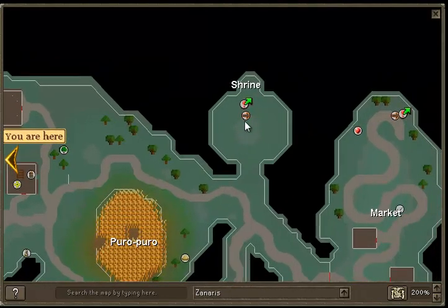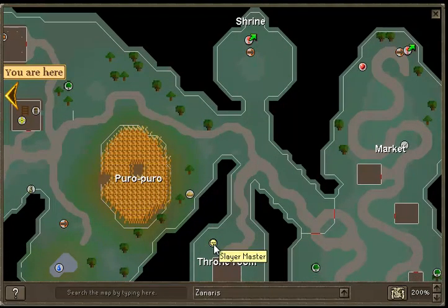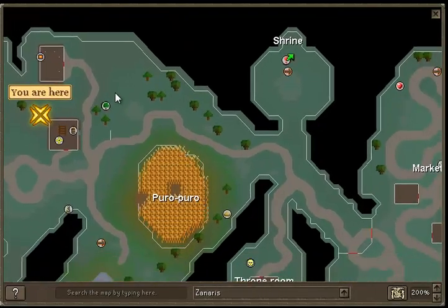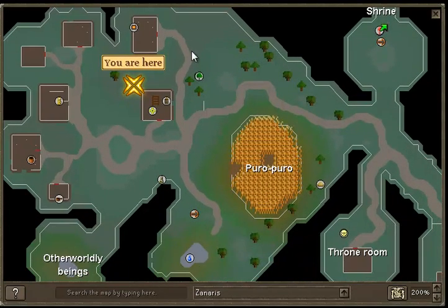Once you've entered, you'll end up here in Zanaris. There's my slayer master, so I'm quite used to this. You're going to want to walk out here and up into this field — this is where I personally kill them. There's a bank right near it if you need food.